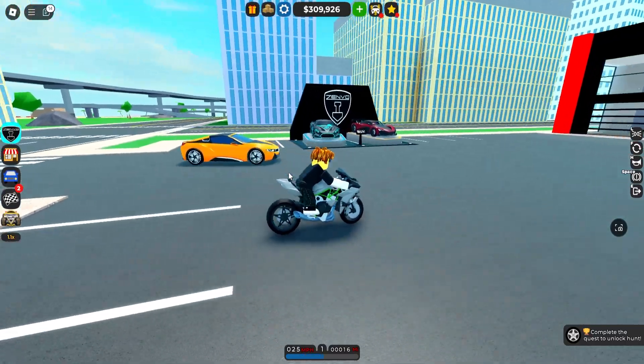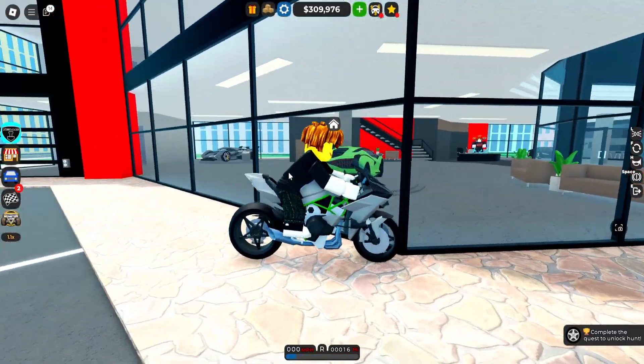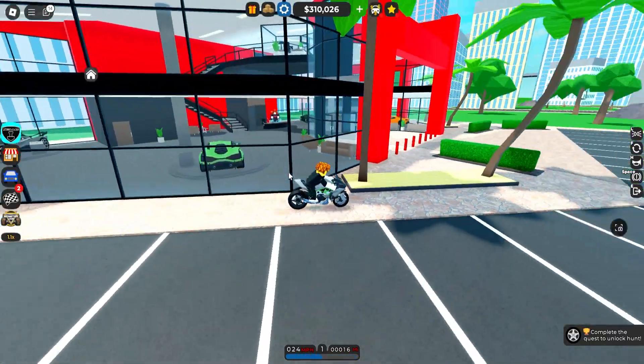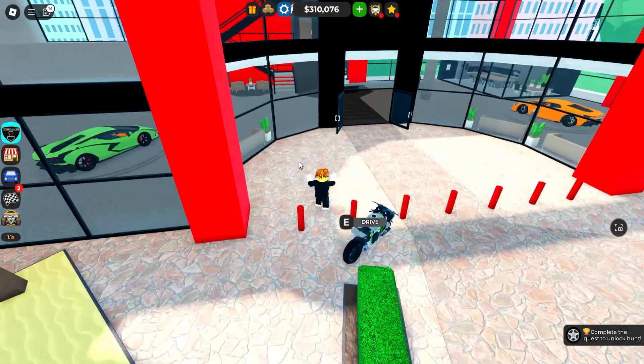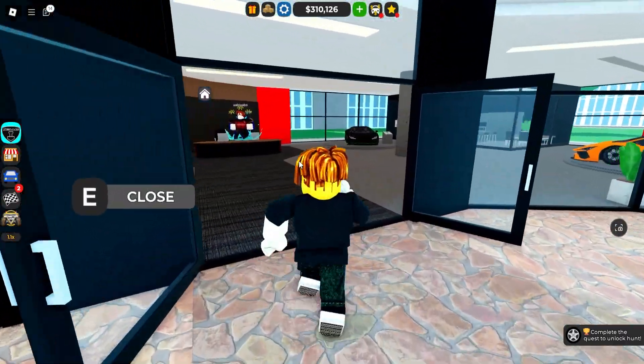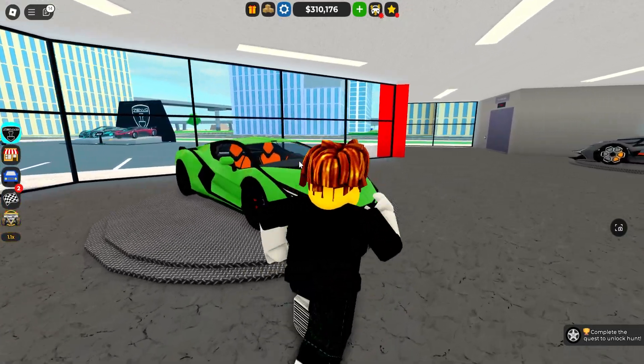Can I drive this? Yo, we can actually drive this cool motorcycle — that is a W! It has a bunch of Zenfos inside as well. It's impossible to fall off your motorcycle in Car Dealership Tycoon, which is quite funny. So we got all these new cars.